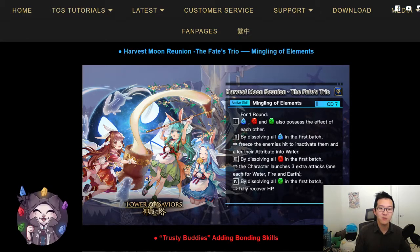By dissolving all fire runes in the first batch, you get three extra attacks — quite nice, but this card doesn't have any self attack increase, so it's just going to be a small chunk of damage. The nice thing is that it will be damage of three different attributes, so if you encounter enemies that require five different attribute attacks, you already have three here and only need to find a way to deal light and dark damage to break those shields.